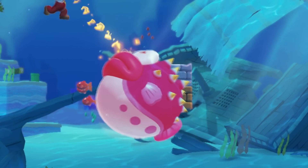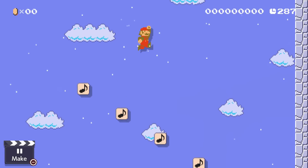A para-beetle that explodes can destroy hard blocks. The sound of a pink node block depends on its height in the level.